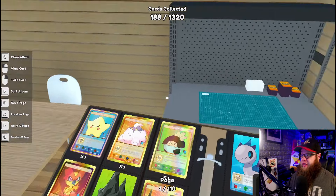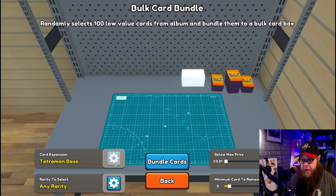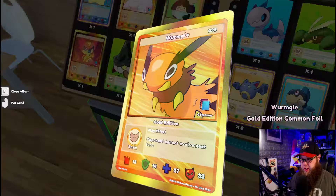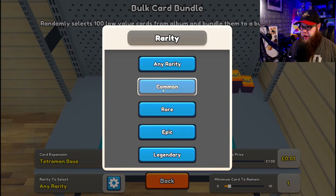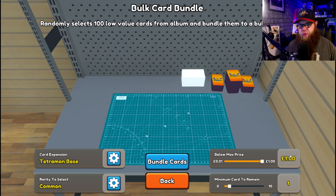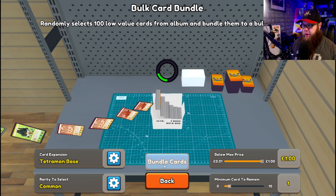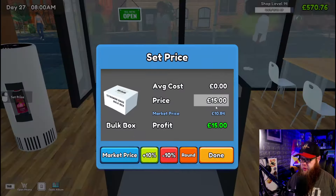I pulled out a card that was absolutely fantastic — the greatest card I've owned so far, worth 503 pounds. I don't actually care what it is, it's worth 500 quid. Now I want to get to terms with Tetramon base cards. Any of these normal cards where it says basic — common, rare, epic, and legendary. I'm looking mainly at common cards below market value, so anything below a pound.